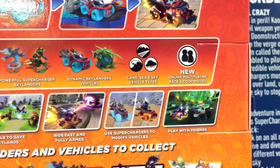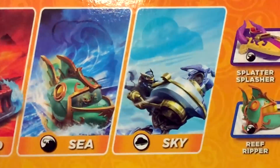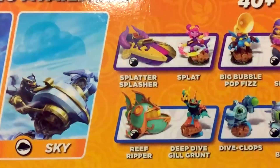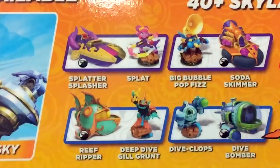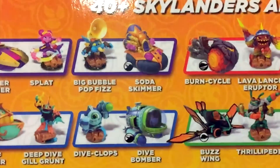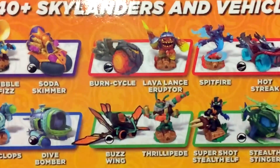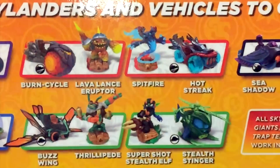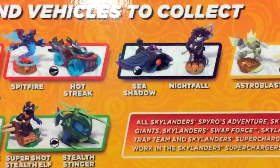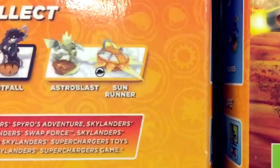What we want to do is get the whole range of Skylanders Superchargers and their vehicles up in front of the camera in high detail. So here we are: Splat and Splatter Splasher; Big Bubble Pop Fizz and Soda Skimmer; then down on the bottom we've got Reef Ripper and Deep Dive Gill Grunt; Dive Clops and Dive Bomber; Burn Cycle and Lava Lance Eruptor; Buzzwing and Thrillipede; Spitfire and Hot Streak; Super Shot Stealth Elf and Stealth Stinger; Sea Shadow and Nightfall; and Astro Blast and Sun Runner.